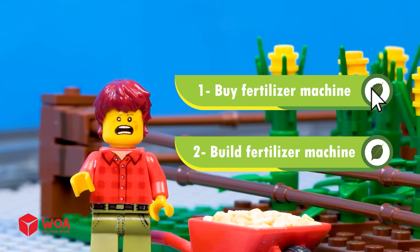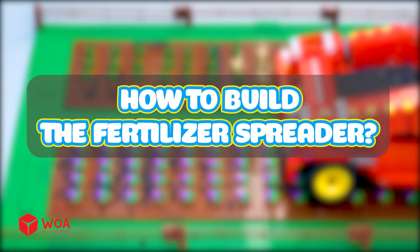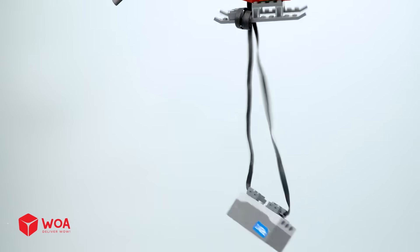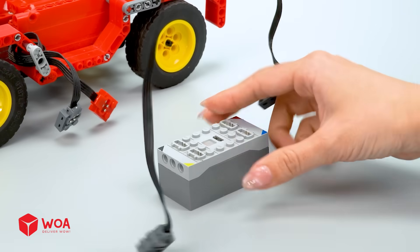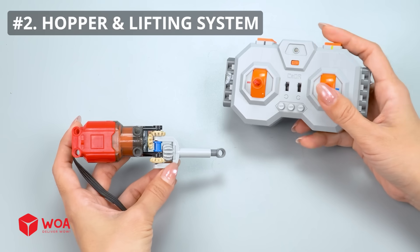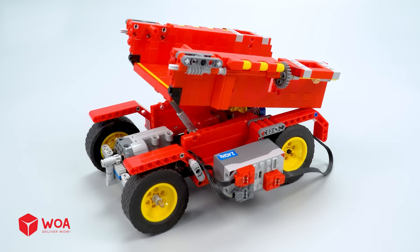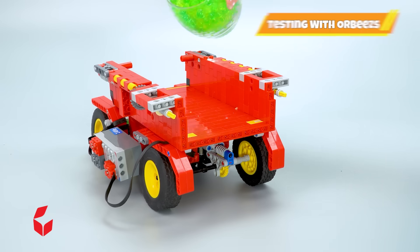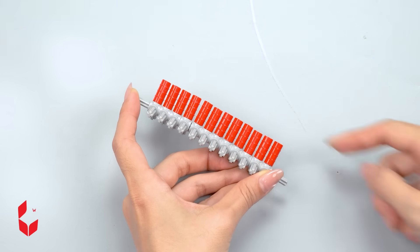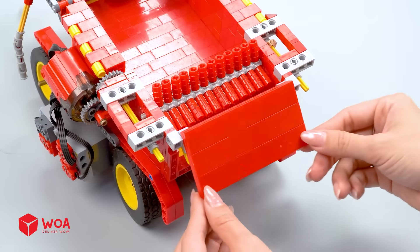Buy a fertilizer machine or build one? How to build the fertilizer spreader: movement system, hopper and lifting system, testing with Orbeez, spreading system. Build the cabin.